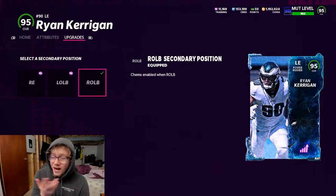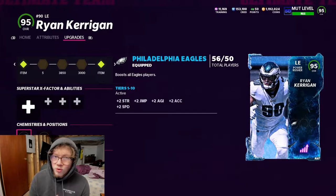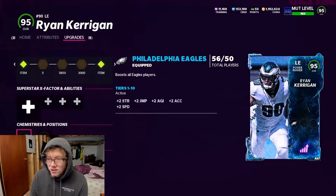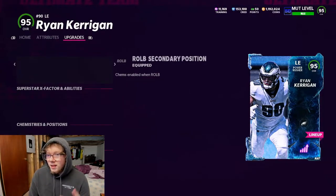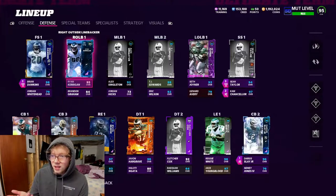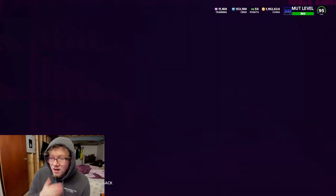You can change his position — I have him at right outside linebacker. I run nickel normal, which is just four D-linemen: a guy off each edge and two D-tackles. I just have him there to get him in the lineup. He just looks like this in the lineup so I can put him right there so I can see him.